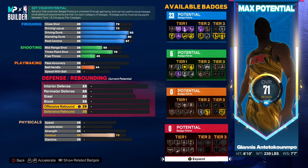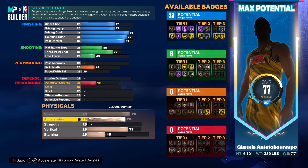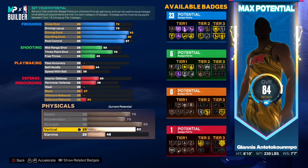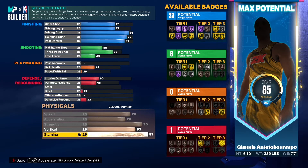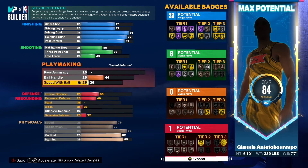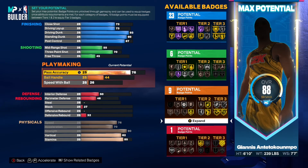For the physicals, max out speed, max out acceleration, strength max out to 90. Vertical bring up to 82, which allows you to get elite contact dunks. For stamina, I'd recommend anywhere between 85 and 90 on this build — stamina is rough in this game but the sweet spot for a big man build is 85 to 90, so I went with 85.